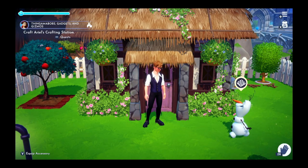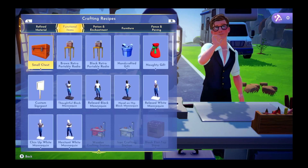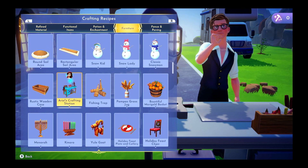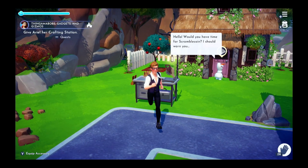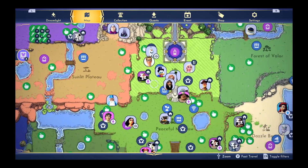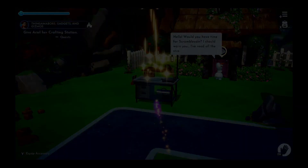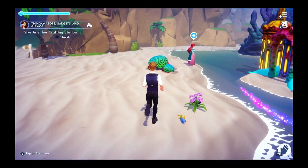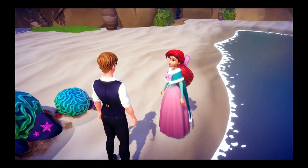Hello Dreamers and welcome to another Dreamlight Valley video where we're going to craft a crafting station for Ariel. As we're completing this quest, don't forget to like and subscribe. There's the crafting station. Also in other Dreamlight news game-wise, there was a quick fix update that happened yesterday. It did not fix our Remy's espresso machine, however, so we still have that issue.